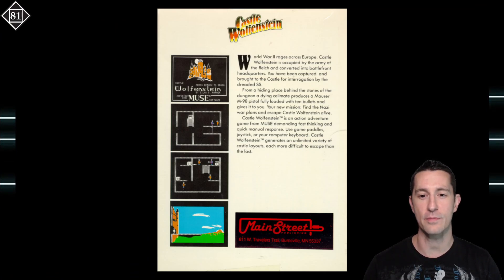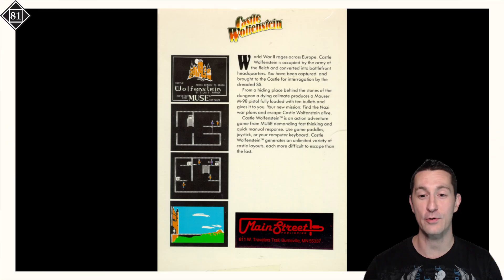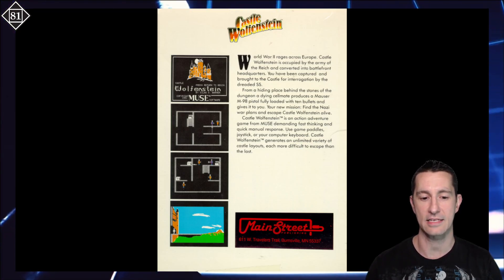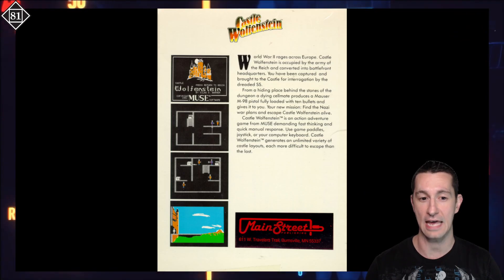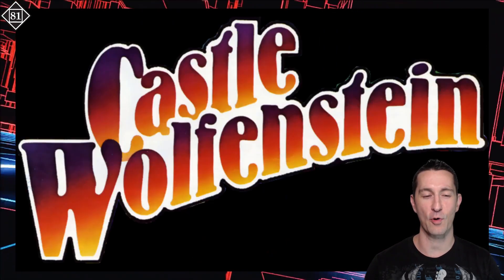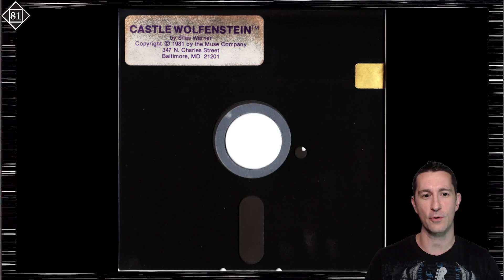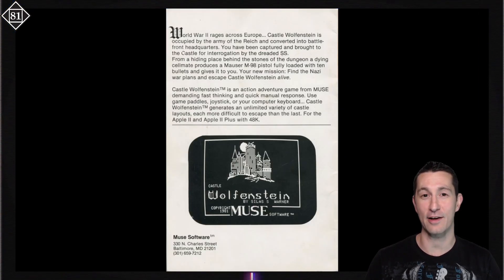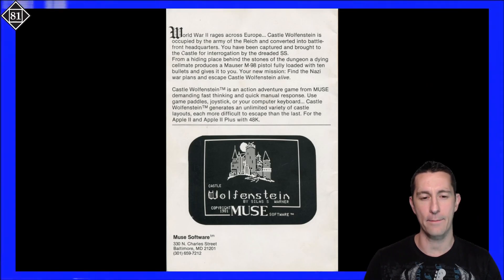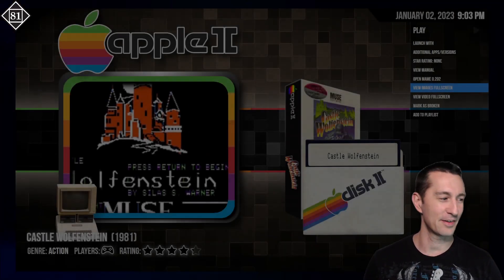Castle Wolfenstein is an action-adventure game from Muse demanding fast thinking and quick manual response. You can use game paddles, joystick, or your computer keyboard. Castle Wolfenstein generates an unlimited variety of castle layouts, each more difficult to escape than the last — I believe that means this is a procedurally generated castle, like the roguelikes we've seen, but on a much grander scale. There's a five-and-a-quarter floppy disk by Silas Warner. He eventually sold the rights to id Software, and that's why we got Wolfenstein 3D. But this is the original — the granddaddy.